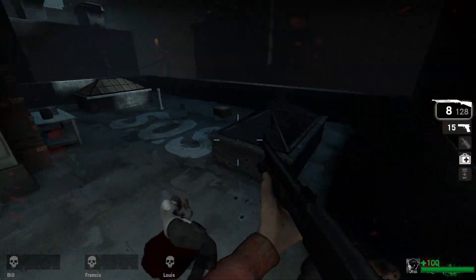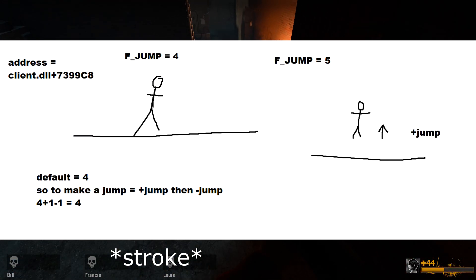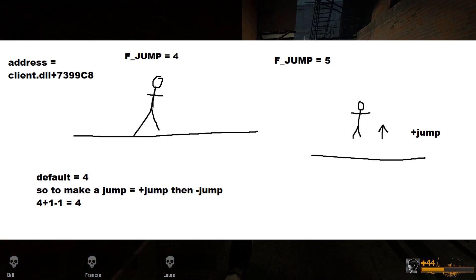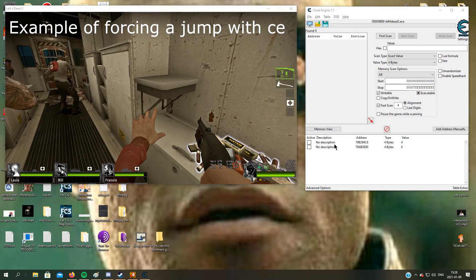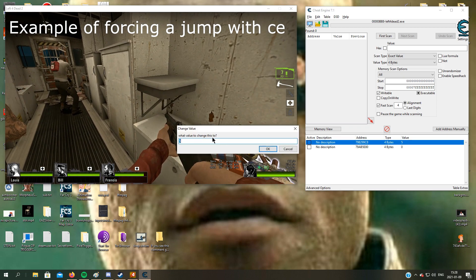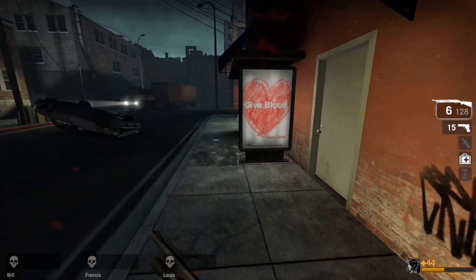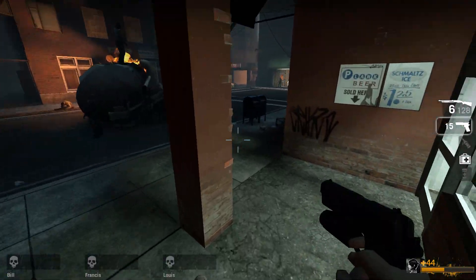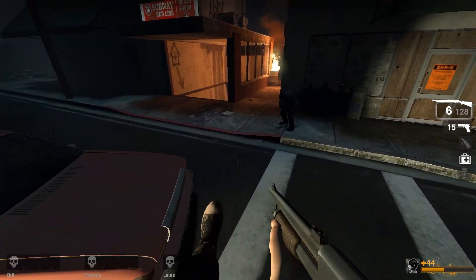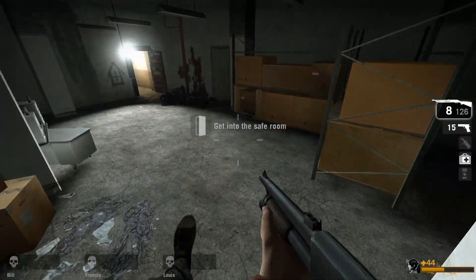To make a jump in Source games, the game uses a jump flag with the number 4 at its default. If we set it to 5, the player will jump. However to make another jump we need to set the number back to 4. A fun fact: if you jump inside the game holding the jump key down after landing, it results in setting a plus jump without the minus jump, so the jump flag number stays at 5.